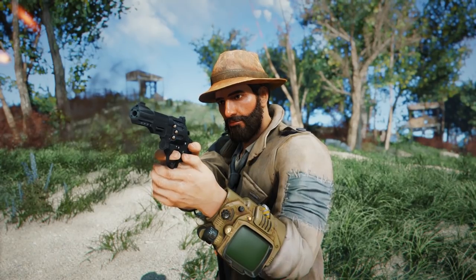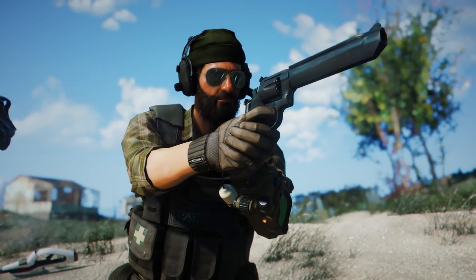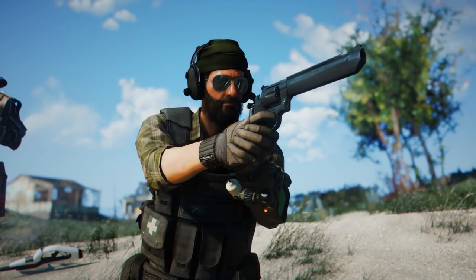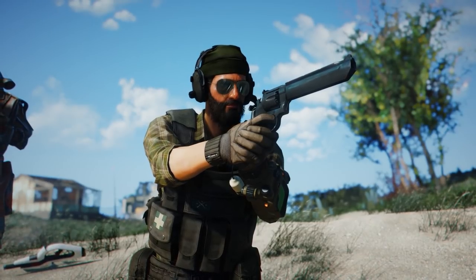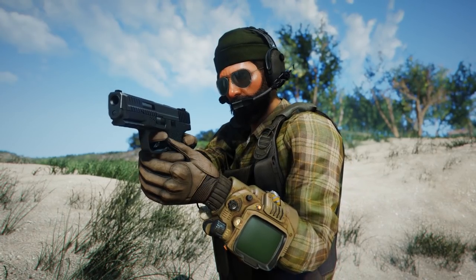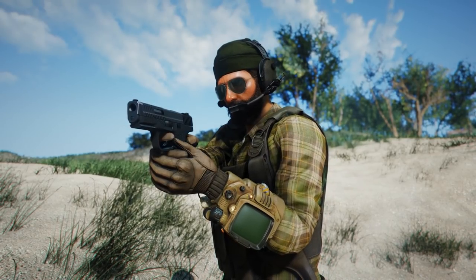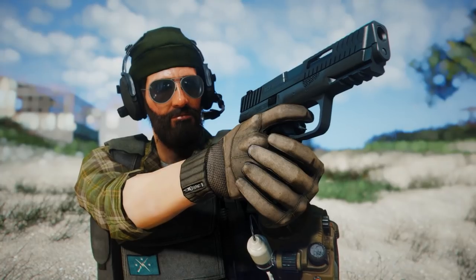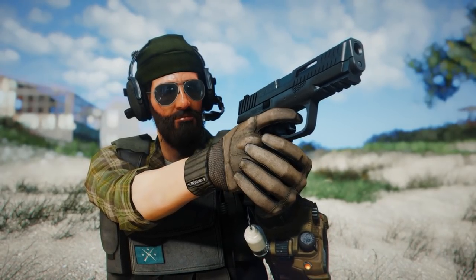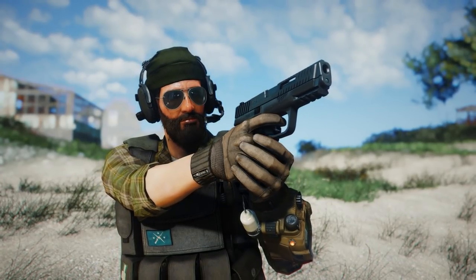This adds five new revolvers: the Smith & Wesson Model 29, the Model 586, the Model 629 Classic, and the Model 629 Stealth Hunter — which you may recognize from the Far Cry franchise. You also get the Smith & Wesson R8, recognizable from Rainbow Six, which holds eight rounds of .357 Magnum. There's also the semi-automatic Smith & Wesson M&P9.